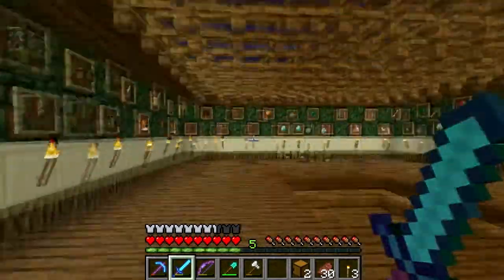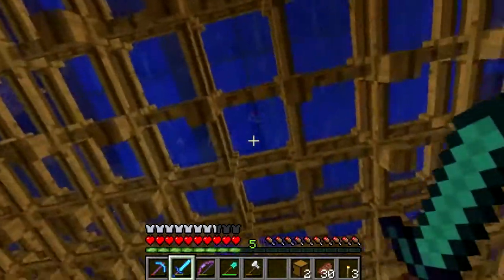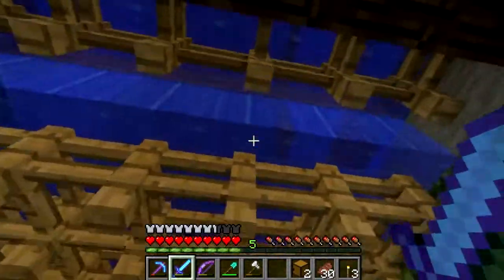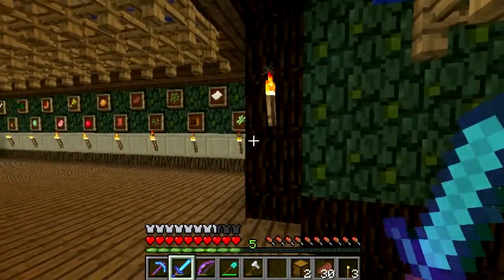This is our storage room as of right now. I do need to change — you can see torches and stuff up there. I do need to put jungle wood along the top, just like here, so that you don't see the caves and things like that.